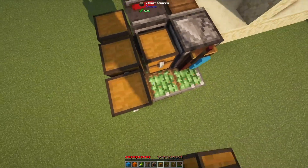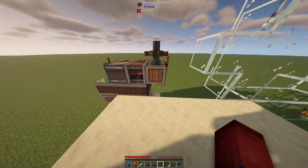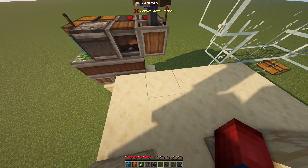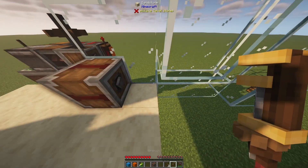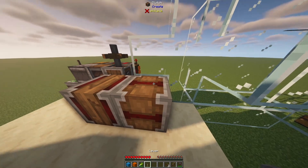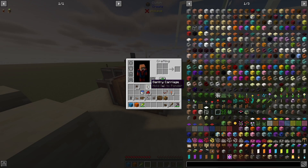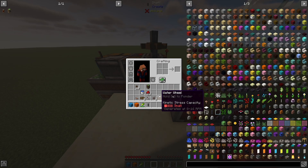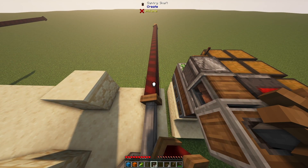We can also take some chests and place them down just like so — this will store our items when it's mining. Then we're going to go one block away, count one, two, three, four, and place down a clutch with the gearbox facing towards the back and the front. Place a gear shift in front of that, grab a lever, place it on top of the clutch and flick it — this will power off our machine until we want it to run. We can also grab a shaft and place it on the back and front. Then grab our gantry shafts, place one in front of this shaft, and hold right click to place the rest of them.